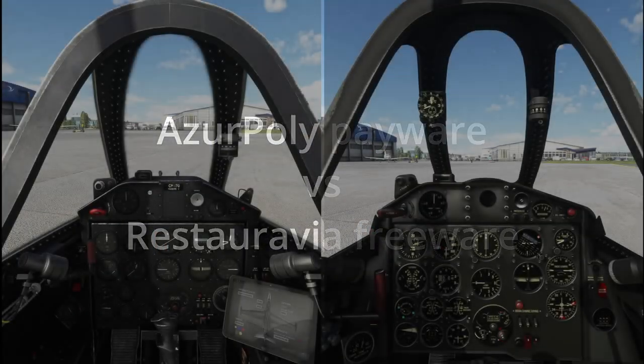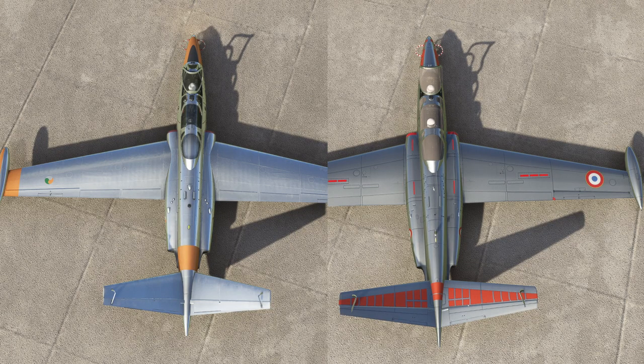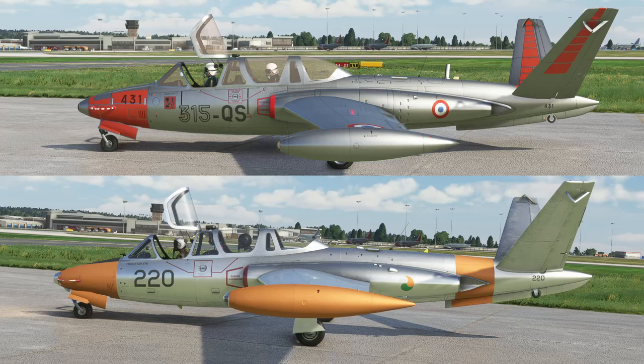I thought it best to include a comparison between the payware and the freeware. The Azure Poly payware on the left looks very nice and nicely textured, while the freeware on the right looks a little plasticky. From the top-down view, the Azure Poly version has very pinched nacelles whereas the freeware model does not. I've seen blueprint diagrams of both variations, so it is still authentic.